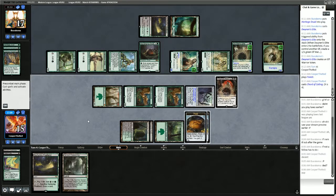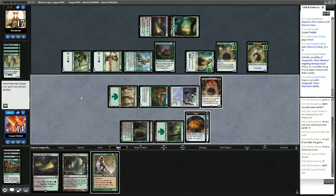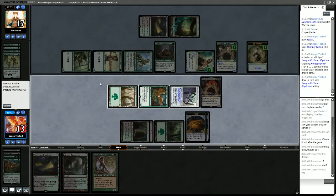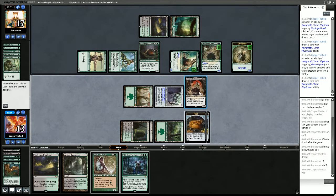Now we can start killing some of their things. The Heritage Druid is what gets them mana, so we have to kill that. We get Wall of Roots. The question is do we want to continue killing their things? We could kill their Llanowar Elves here and really cut them off of mana so their Azuri isn't going to work — but that also cuts us off of mana. With Eldritch Evolution off the top, I think we might be okay.